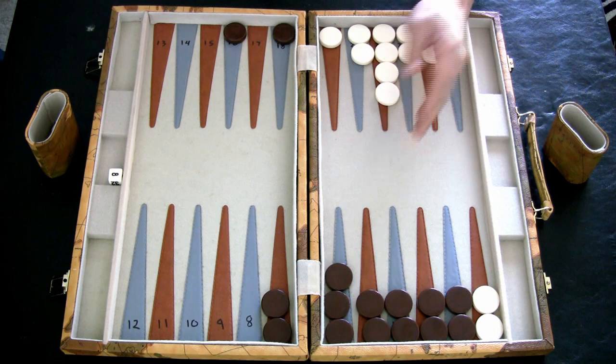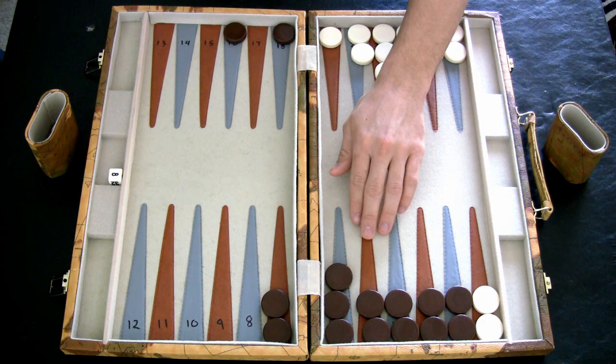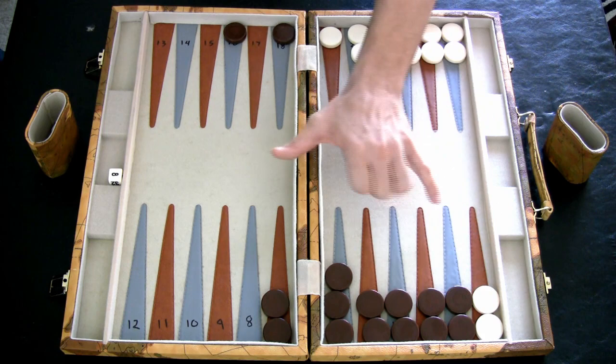This is a situation that you typically want to put your opponent in. It's good when you first start out making a lot of points in your home board, because it gets harder and harder for your opponent to escape. So if you can ever set up this position, this would be ideal.